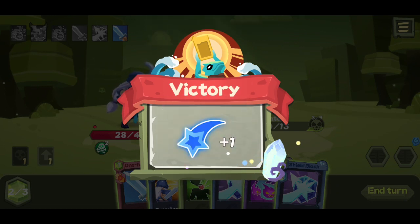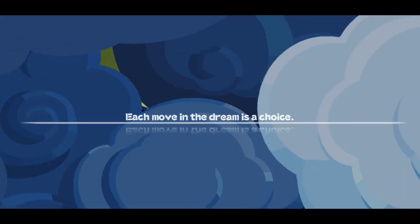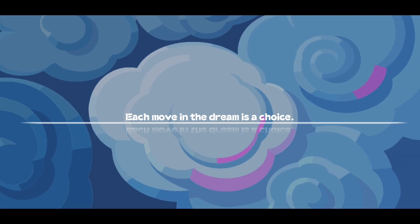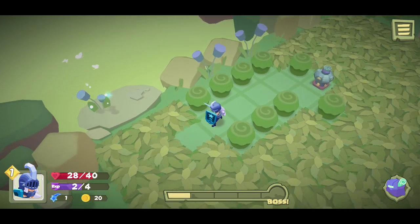So I get money, experience, and a victory point. After a battle, I can choose a new card. Gain one energy — that seems really good. Do four magic damage to the enemy after each attack taken, lasting one turn. That's pretty cool — gives me four shield also. I like this one because it's gonna do a whole lot more if it's permanent. Each move in the dream is a choice. Alright, let's keep going.